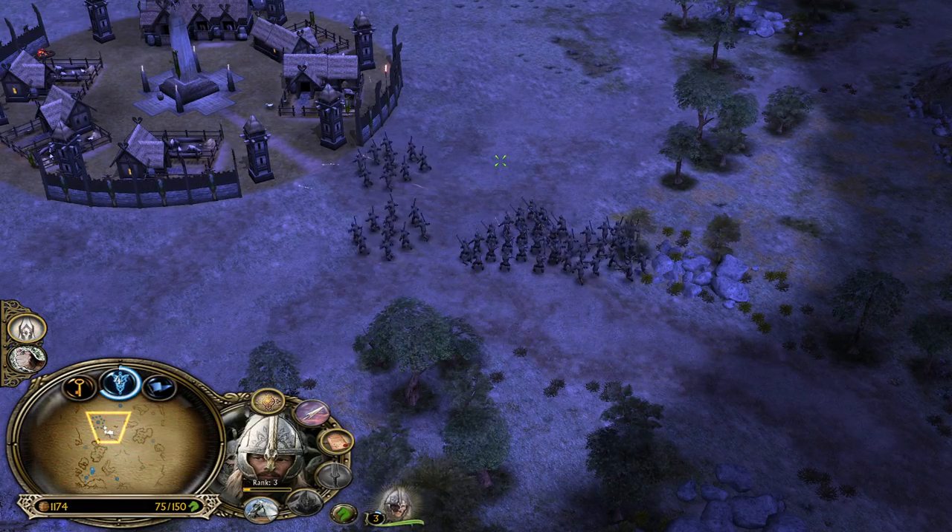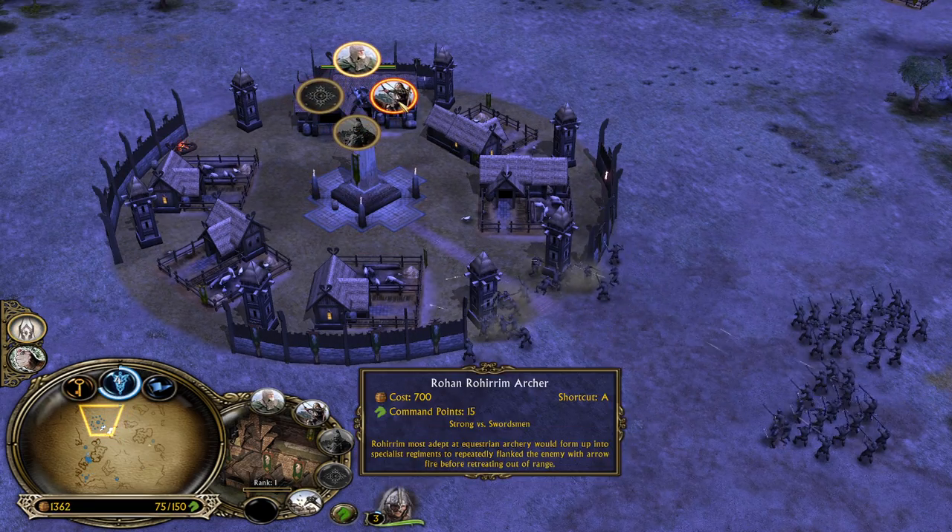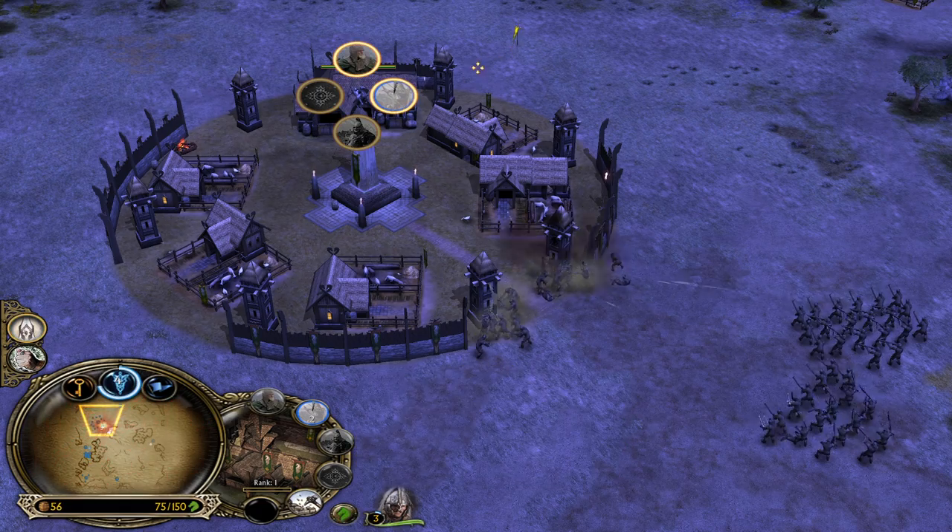The enemy is even combining units, which is very new - I've not seen evil factions do that in normal BFME1. And we are able to recruit the Rohirrim Archer Battalion - actually, not bad in this case.